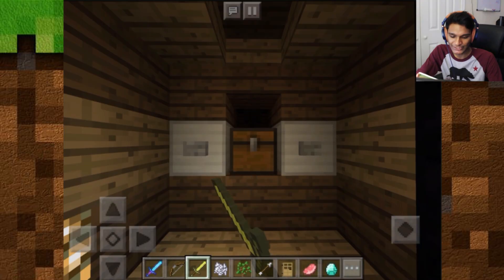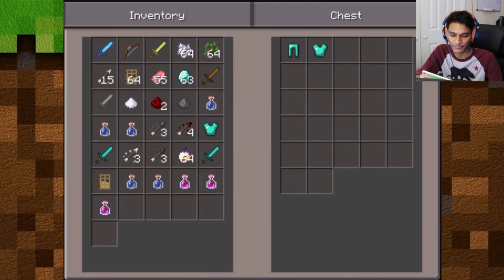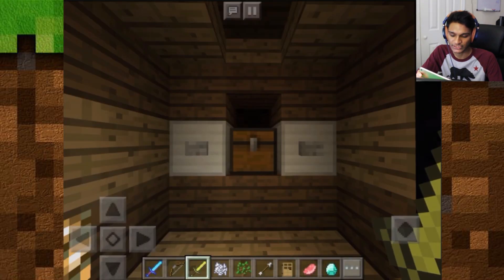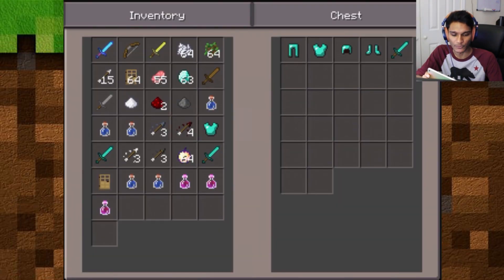If you want to fill the chest, you hit the button over there and it outputs some items — there's a full set of diamond armor in there as well as a diamond sword. We keep hitting the left button and as you can see, we have a full set of diamond armor and a diamond sword.